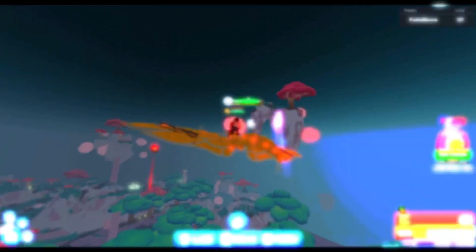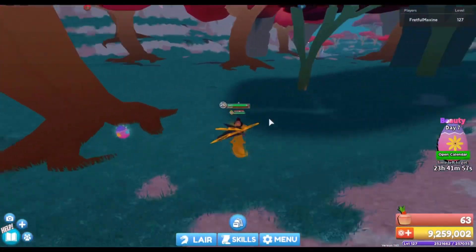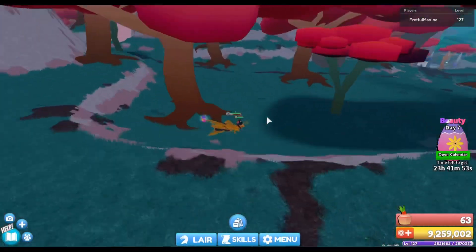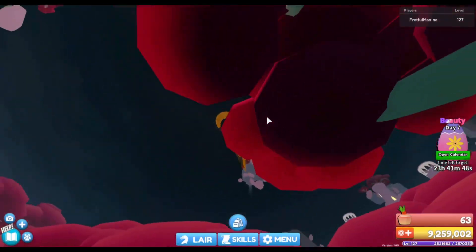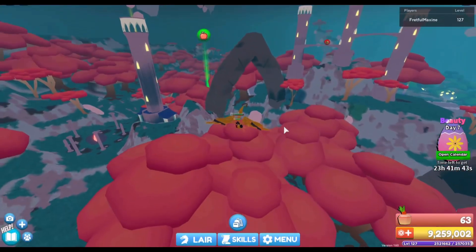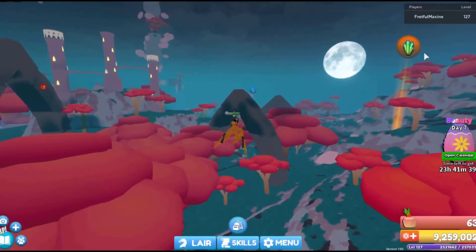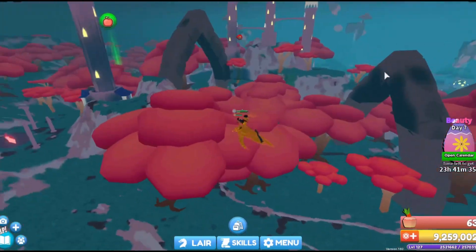I found the Egg of Beauty on the red tree near the crystal thing on the right. Let me go up so you can see the exact location. The spawn is right over there, the apple farm is over there, and the crystal farm is on the right. Let's collect the egg.